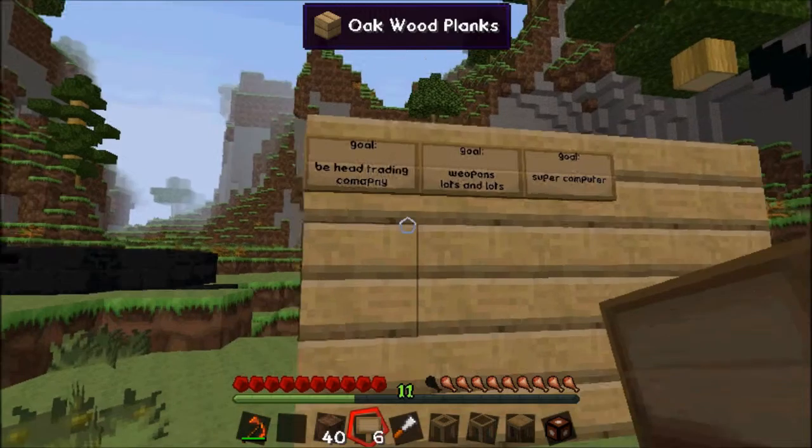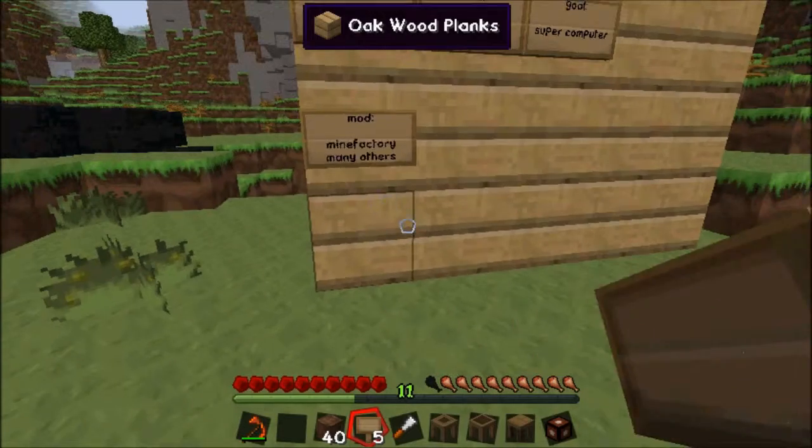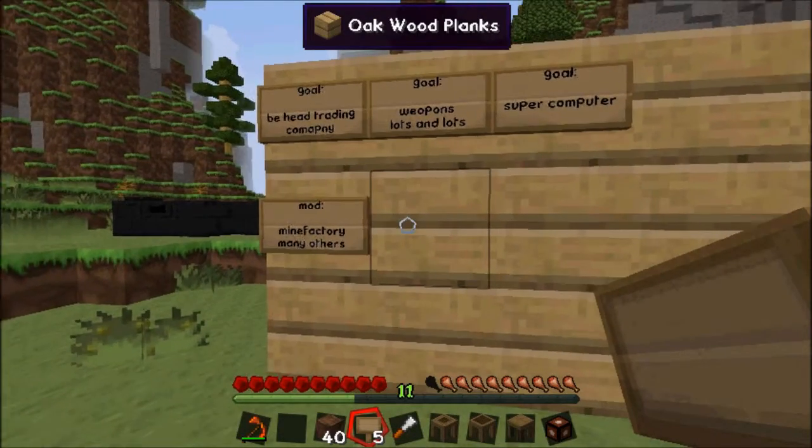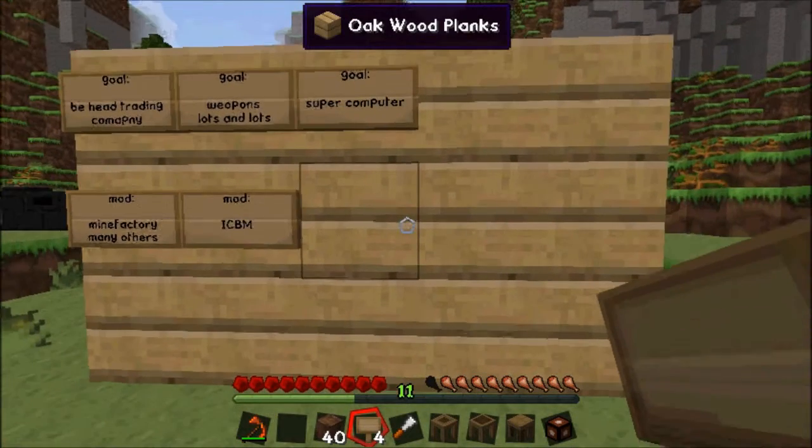Those sound like fun. I'm going to list the mod that I'm going to do it with. Be head trading company — that is going to be Mine Factory and many others, because there's a lot of mods we're going to use for that. Mine Factory is going to be the primary one for automation. Weapons, lots and lots — ICBM. I don't know if I mentioned this, but I did add ICBM in. Love that mod.